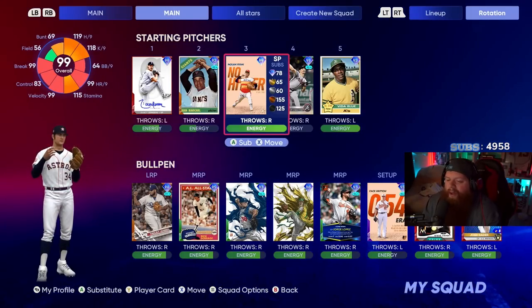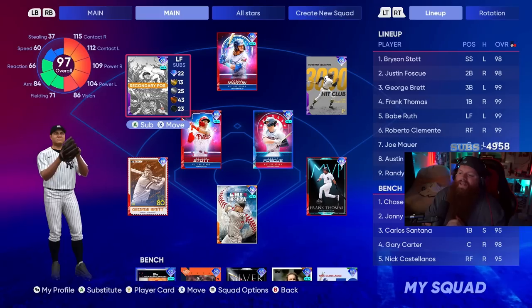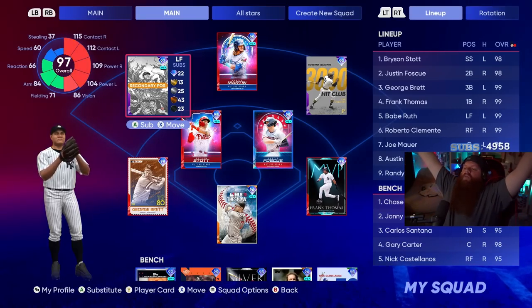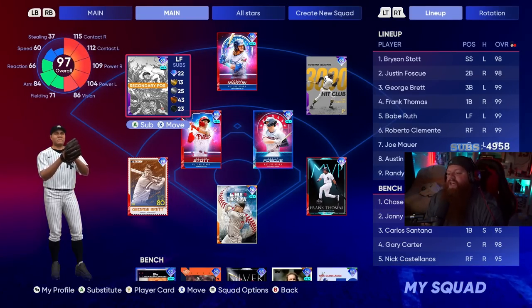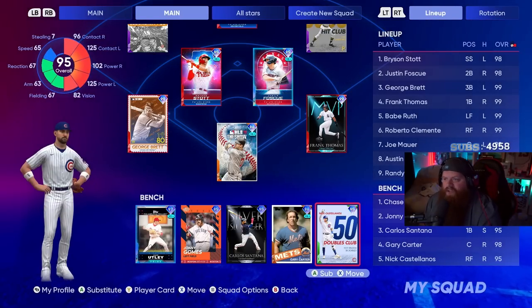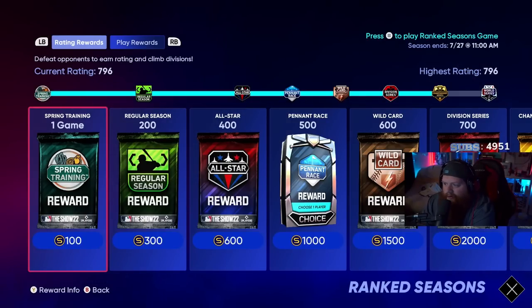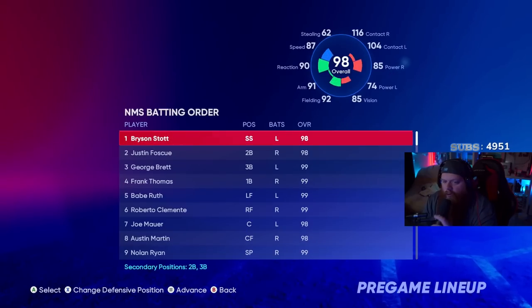The team we're rocking: Bryson Stott, Justin Foscue, George Brett, Frank Thomas, Babe Ruth, Roberto Clemente, Joe Mauer getting a start — I see you all going 'where the hell's Joe Mauer' — and Austin Martin with the pitcher spot rounding it out. The bench has Chase Utley, Johnny Gomes, Carlos Santana, Gary Carter, and Nick Castellanos. If you enjoy this content, leave a like, subscribe if you're new — we're very close to 120K. We're 59 and 17 in ranked season, so if we win here that's the big 60 with Nolan Ryan.